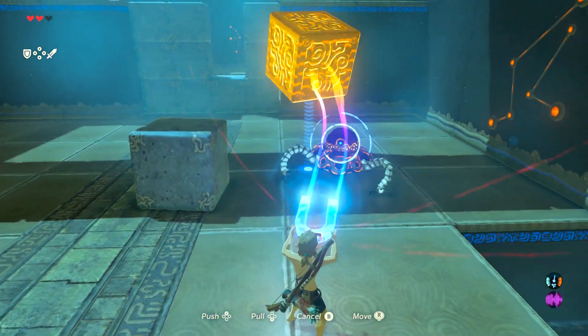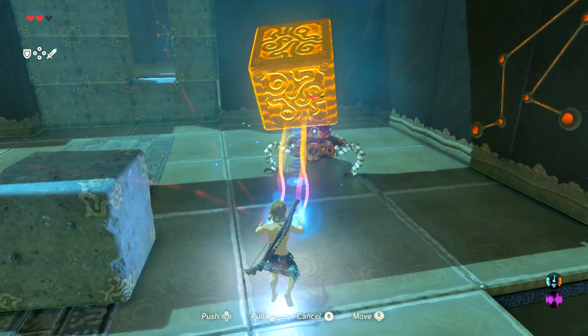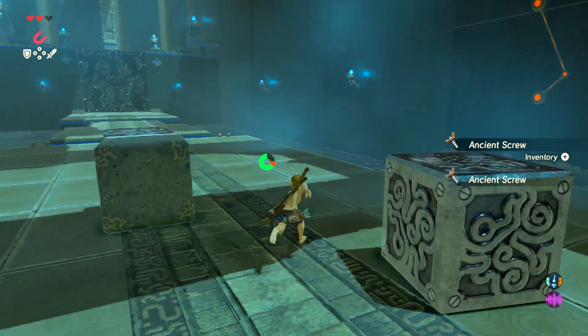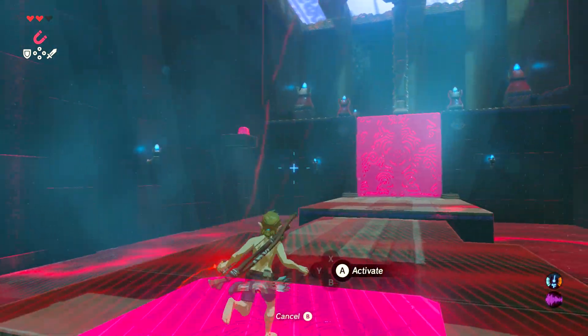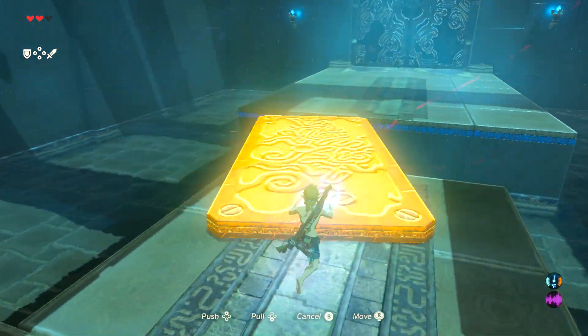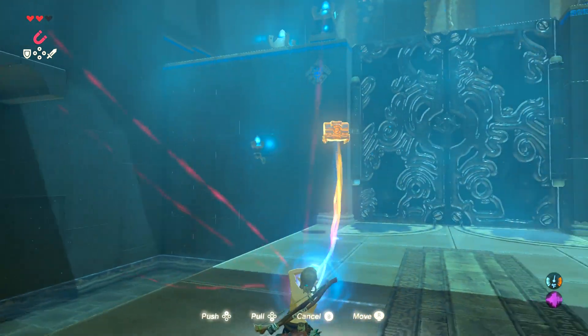It does a lot of damage on normal mode. You can move the box to protect you from it, and you pretty much just bonk it on its head to kill it. These first-floor shrines are extremely easy. There are chests up there that you can use Magnesis to open when you're in range.